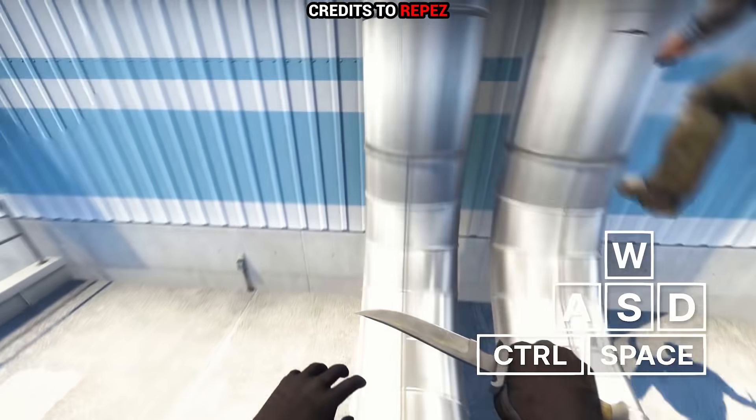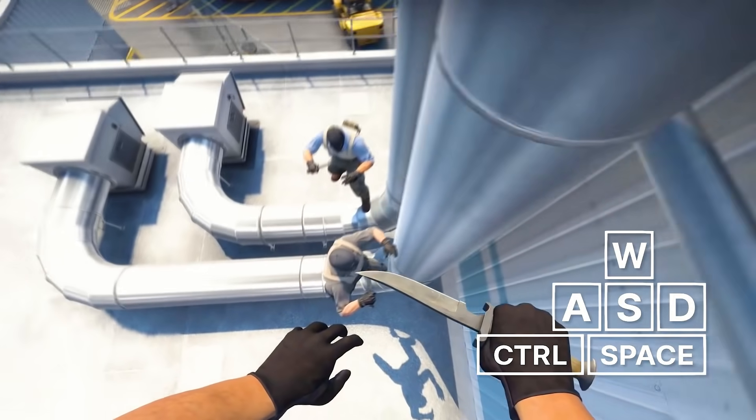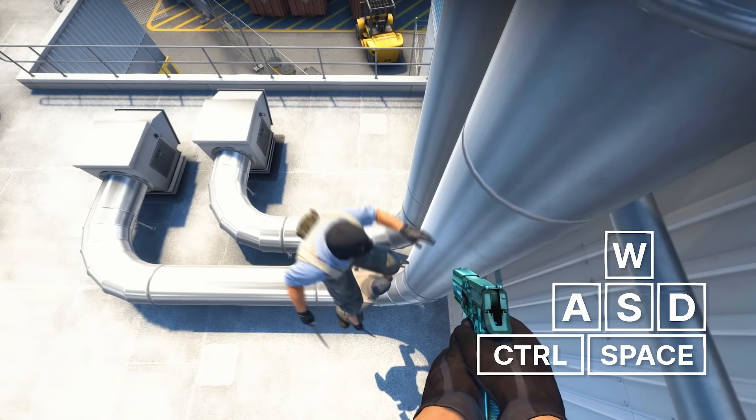Welcome to the thumbnail trick. Like in previous Your CSGO Tricks episode, we have an insane boost position sent in by the very same guy. This time the outcome is even higher, and it takes place on new T-side roof. As you can see, it takes three guys in total.